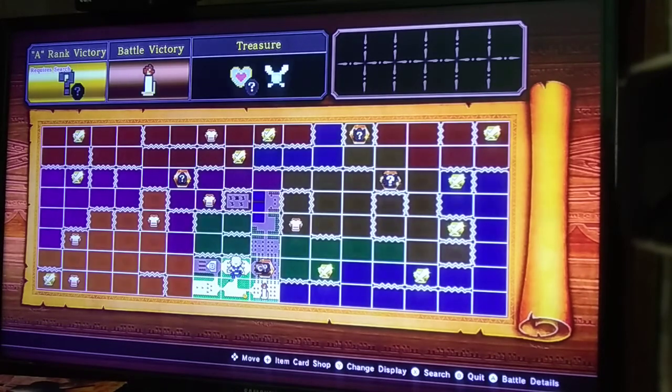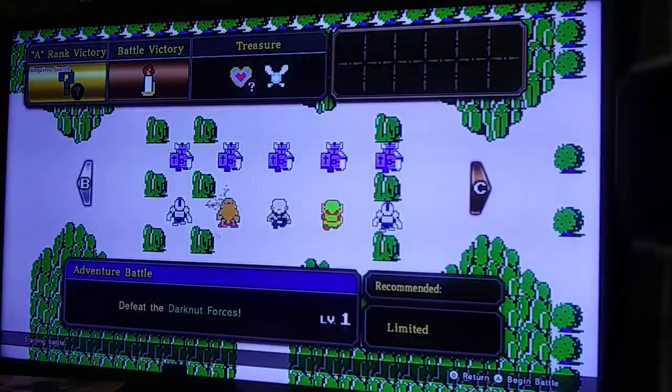This square requires a search item. Do we not have any items for searching? Oh — we can get Young Link for doing this one. Let's just do this battle then.